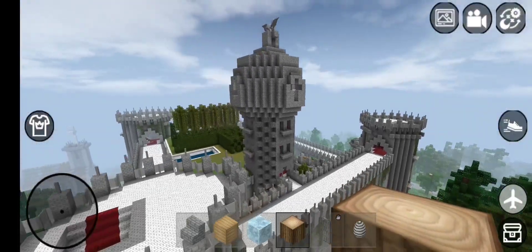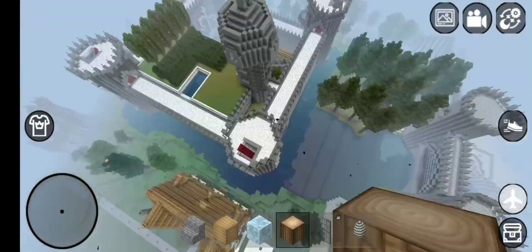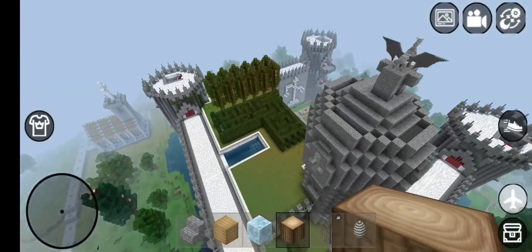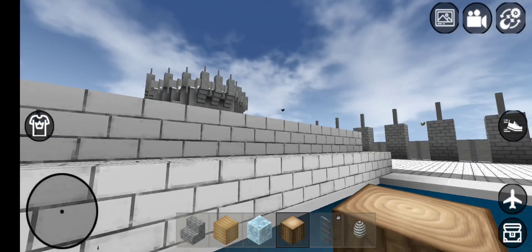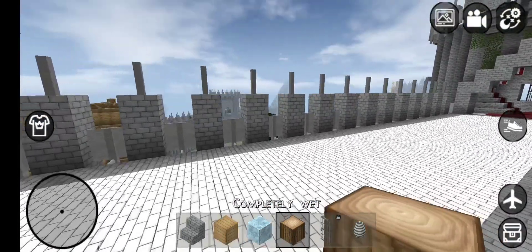This castle is never, never gonna end. I'm going up — no, I don't want to go up, sorry. There is the pool that I showed you. I'm downstairs now. Okay, let's go out.